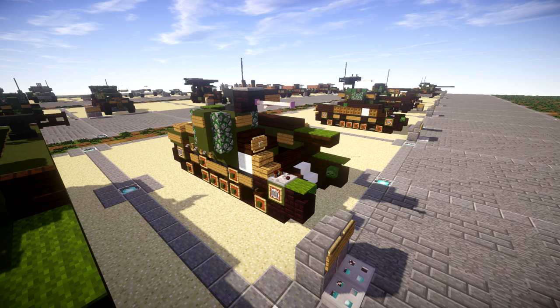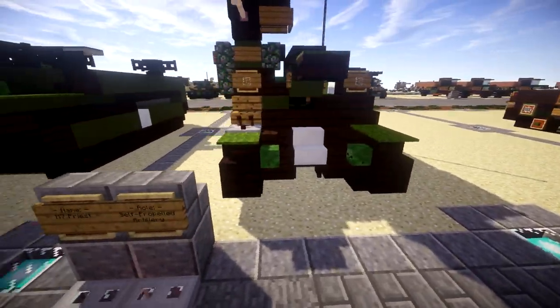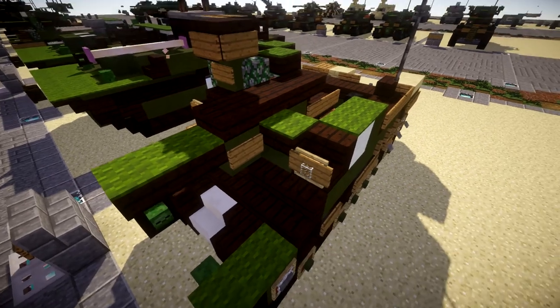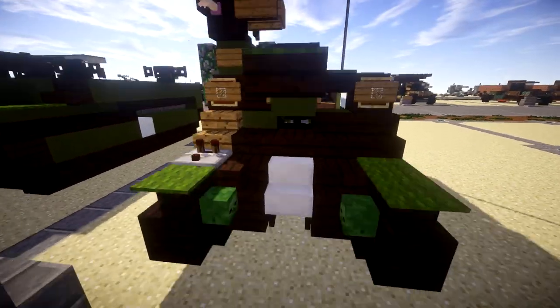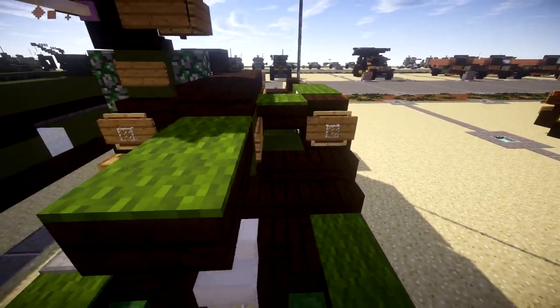Really cool looking vehicle overall, and we don't have too many self-propelled artillery pieces, especially from our American lineup. Going ahead and taking a look at the build, we can start off with the front here. Obviously we have the hull here — looks a lot like a Sherman — but once you get into this area you have pretty much the gun case. Located here you've got the front headlights, the gun mount itself which comes out, and the driver's viewport located right there.